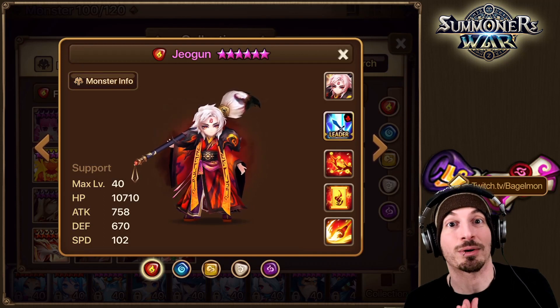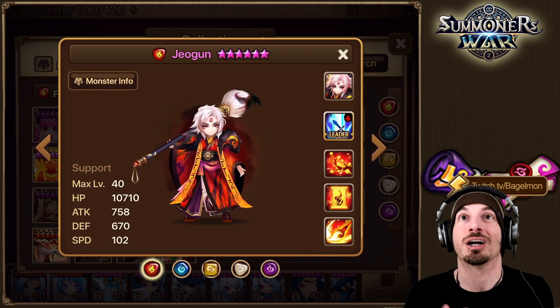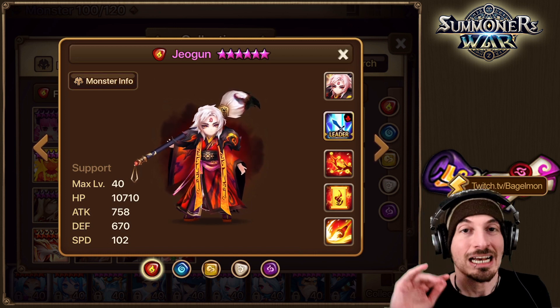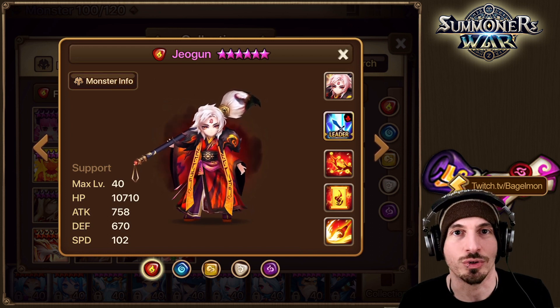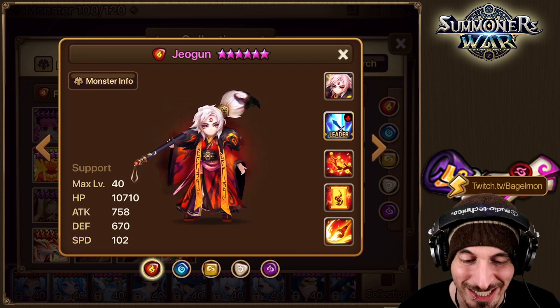Art Masters just came out a couple hours ago and there's already someone that has fully built, fully devilmalled, fully runed up in Guardian level RTA. Let's take a quick look at Geogun — I think his name is Jo-Goon or something like that. I'm gonna call him Geogun, but I'm pretty sure I'm saying it wrong. Let's take a look at his skills.